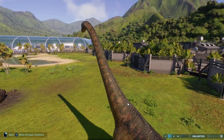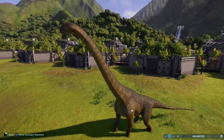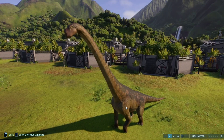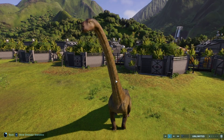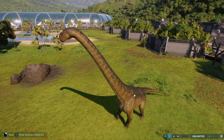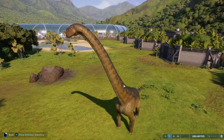Usually when I make Dreadnoughtus I get some really weird patterns that don't look very good, but I was honestly pleasantly surprised with Champlain Valley and Pelophylax. I really like this dark green on green with kind of that orange border surrounding the pattern — it just looks really nice for the Dreadnoughtus.